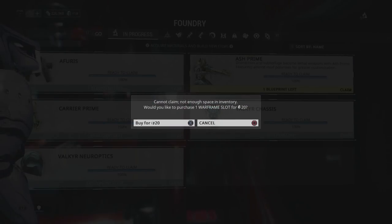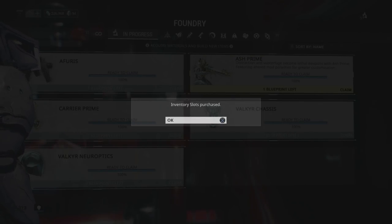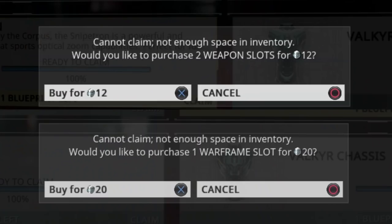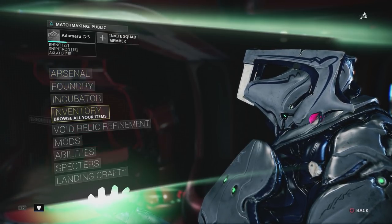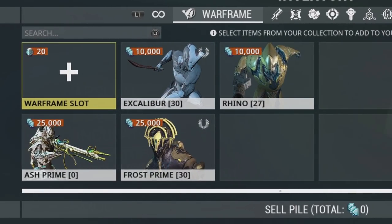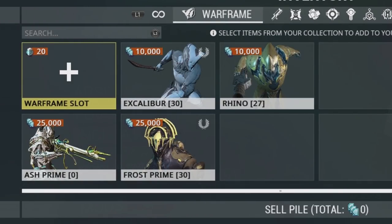Without platinum we have one single option: selling our stuff. If you're a hoarder or a collector that will sound horrible, but at any point you could craft another version of anything you sell — though you will have to obtain a blueprint again, farm all the parts, and level it back up to 30. The alternative is to use platinum to purchase a slot. When your foundry completes its workload and you claim a weapon, you'll receive a prompt asking you to buy extra slots — go for it. It's the same with Warframes. At present, slots cost 12 platinum per weapon and 20 for a new Warframe slot. To purchase them in advance, press options and go to your inventory, then tab across using R1 to Warframes or weapons. Here you can also retire and sell unwanted Warframes and weaponry.